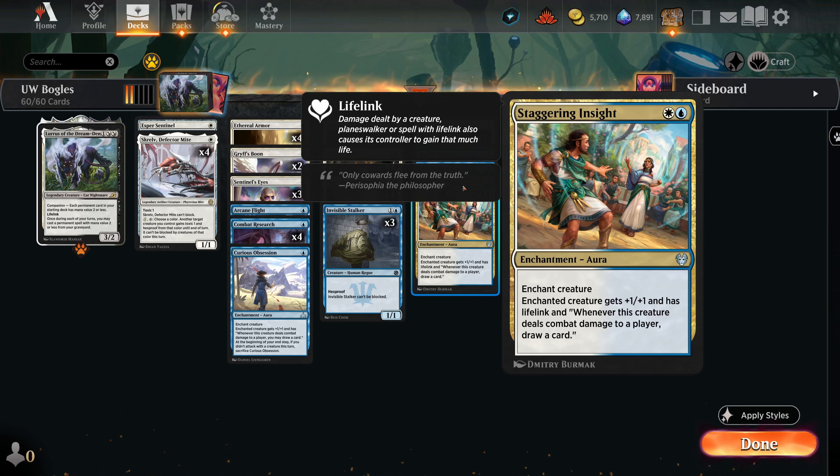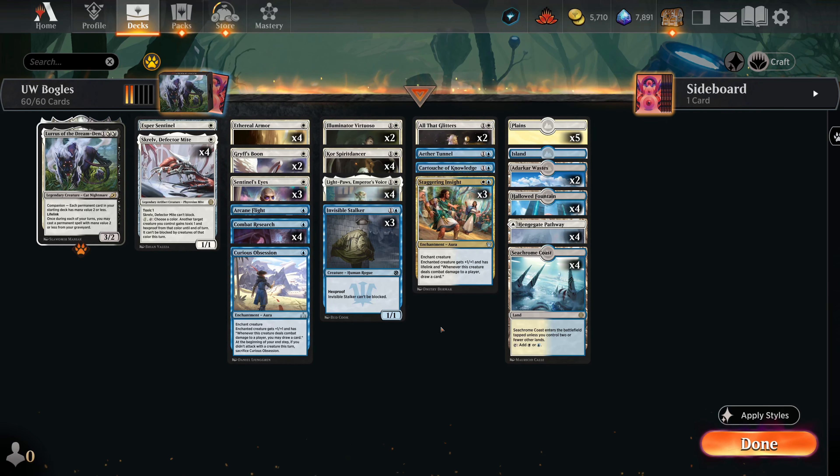We have flying on both the two-CMC and one-CMC search triggers. Finally, the card I mentioned earlier: Staggering Insight — white and blue — gives plus one plus one and lifelink. The lifelink is pretty valuable here, and whenever you deal damage you draw a card as well. You're getting a lot out of all of these auras — triggers off Spiritdancer, connives off Virtuoso, and as soon as they hit your opponent you're also profiting. Because everything is two mana or less, we can run Lurrus as our companion.